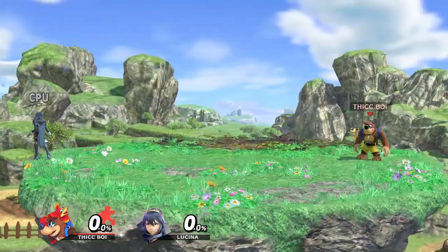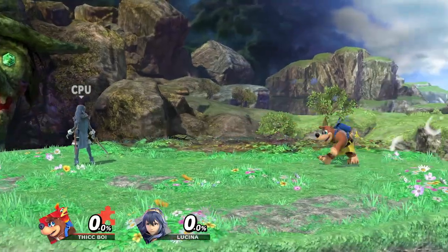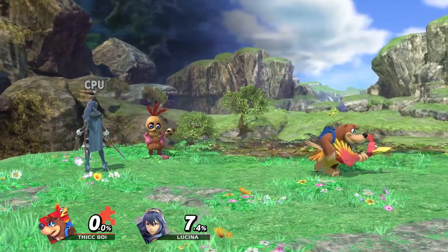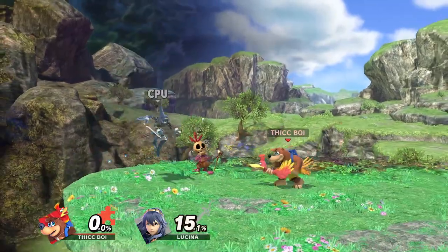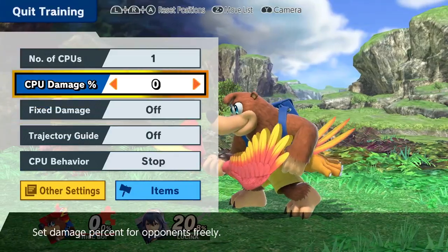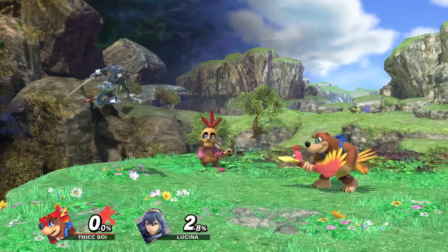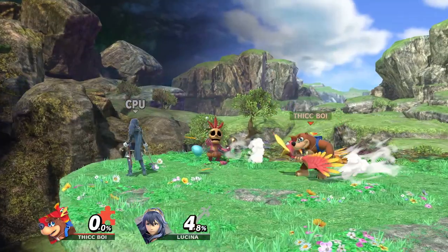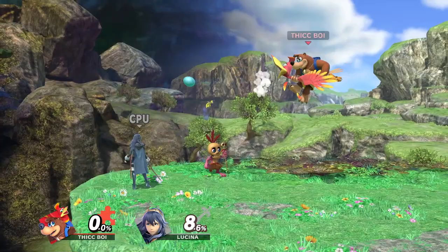Ledge trapping is definitely going to be a go-to with Banjo. Moving along, Banjo's neutral B is a little bit awkward - it's not as good as I thought it was going to be from initial impressions watching the Banjo reveal trailer at E3. I thought it was going to be very similar to Mega Man's pellets, but this move is very weak. It flinches, which is fine, but it doesn't come out as fast as I thought. The only real use you'll have with this move is for edge guarding.